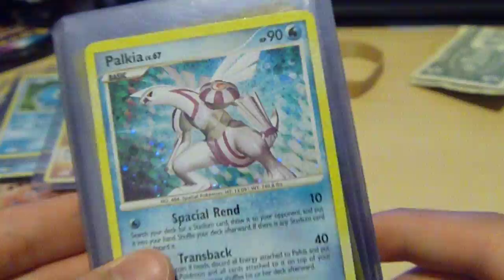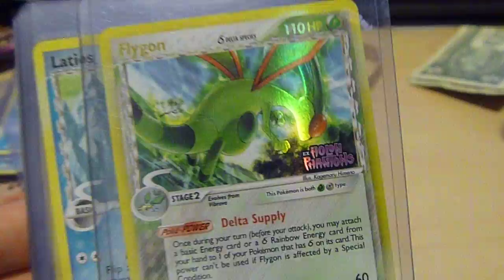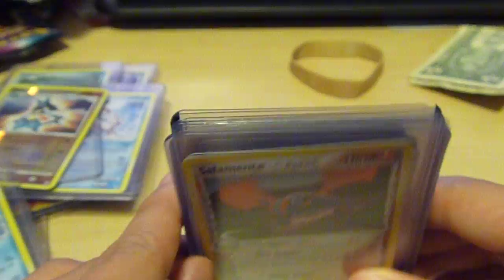Lucario GL Hollow from Rising Rivals. Aipom from Diamond and Pearl Hollow. Flygon Hollow and Phantoms Reverse Hollow. Latios and Latias from Holon Phantoms Hollow.